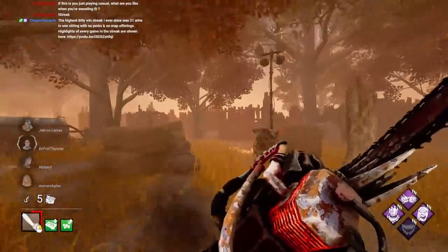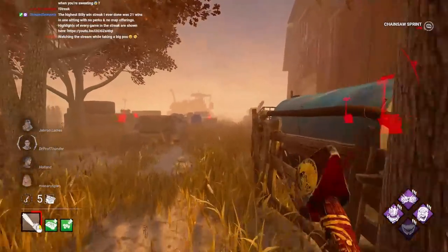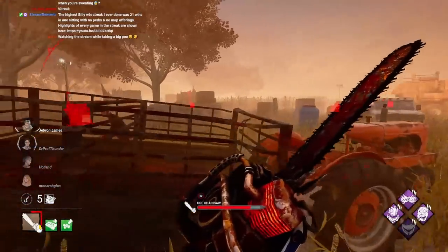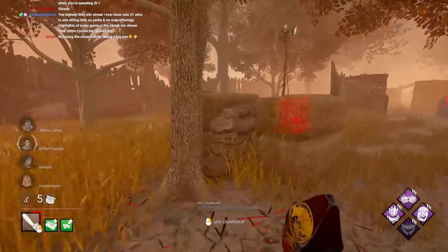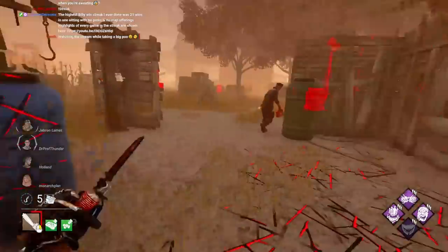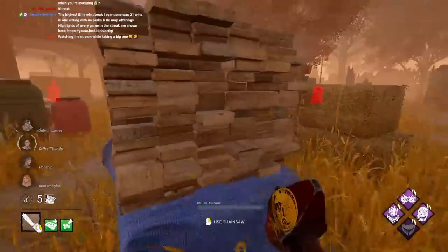That clip basically shows how I am whenever I'm actually sweating in the game. I should have probably forced a stun on myself though. If I don't get that many stuns, then this build doesn't really do anything. I still need to get stunned for the build to work.